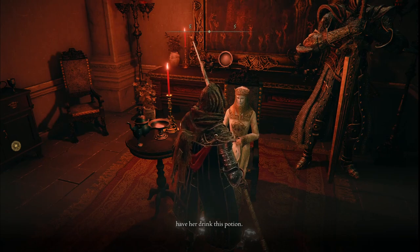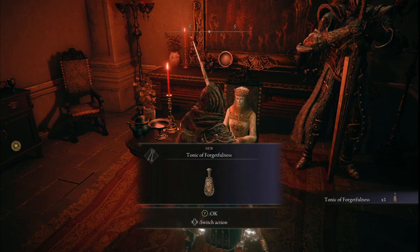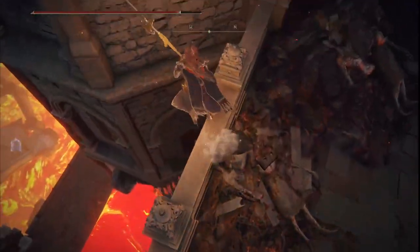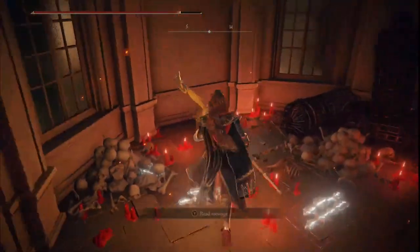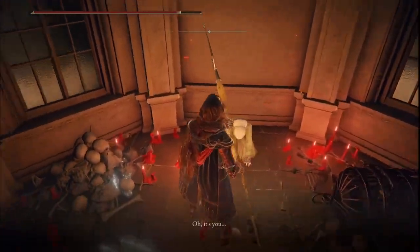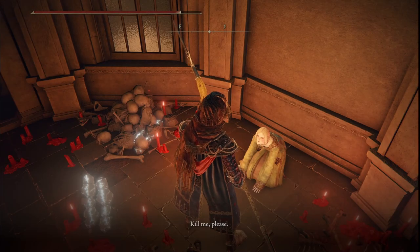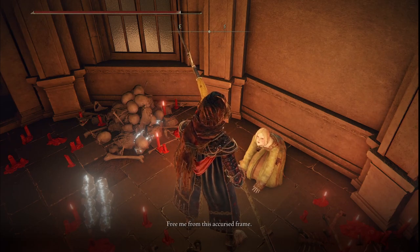The final item I wanted to go over is the Tonic of Forgetfulness. Tanith will give you this in Volcano Manor once Zoryas has gone missing from her chambers in the guest hall. You can give this item to Raya or to Brother Corvin — both options seem to have pretty negligible differences in their quests. So I think it would be interesting if this had some other potential options in the DLC, since you are likely to get this item before facing Mohg, which seems to be the unlock point.